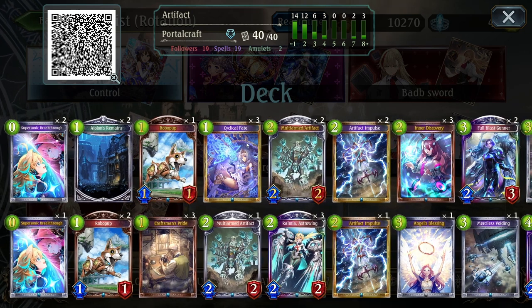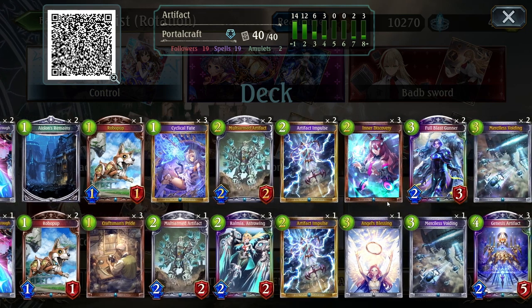After losing Spinaria, Artifacts kind of hard tanked out of the portal meta. But now with Deus Ex Machina coming back, they are once again in a state where — I don't think they're overpowered at all. I think they are just simply playable.